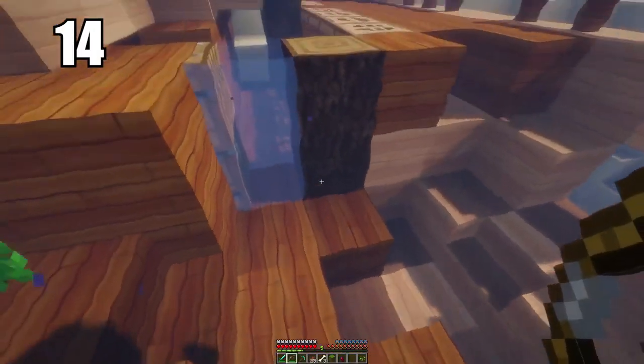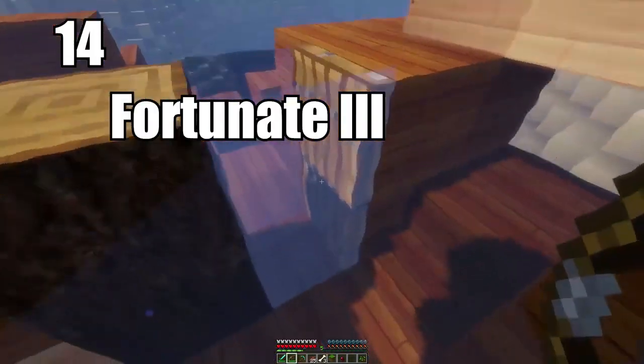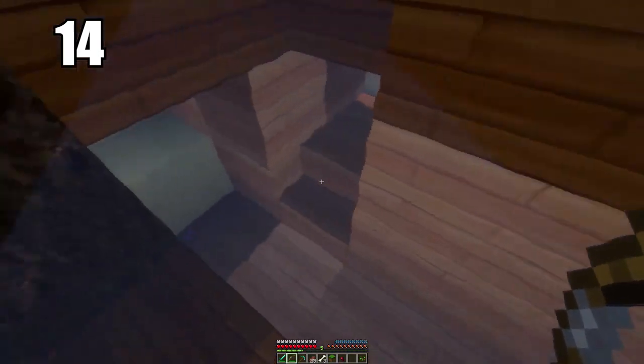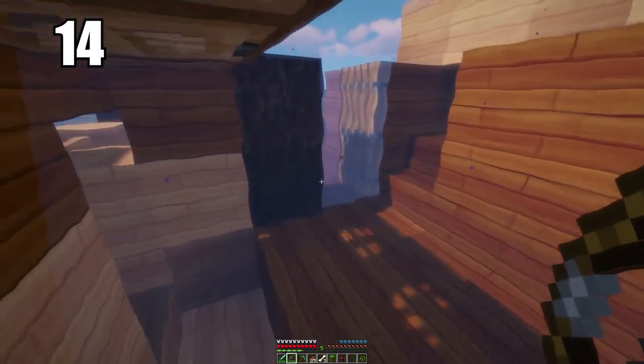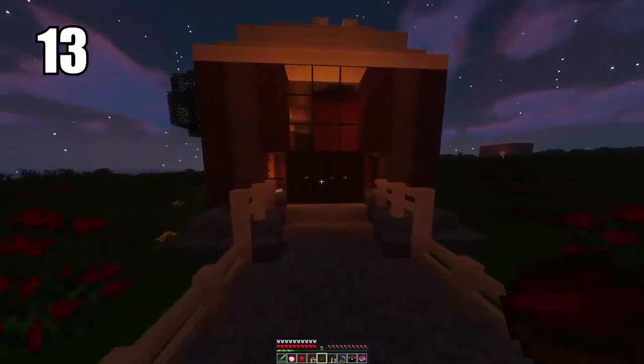Also speaking of enchantments, tip number 14: I recommend you get an enchantment on your pickaxe called Fortune before you mine diamonds. Whenever you come across some diamond ore, you're going to net more diamonds out of that ore than you otherwise would without Fortune. It's just a good thing to have in general.